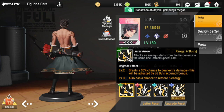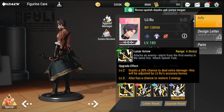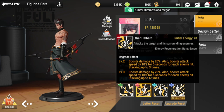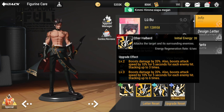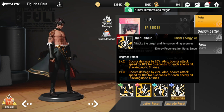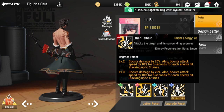What I like about him is he does a lot of fast attacks, high damage, and he pushes himself to use his ultimate more often. His ultimate, Ether Halberd, has an initial energy cost of 20, attacks the target and surrounding enemies, and energy regenerates at six per second.